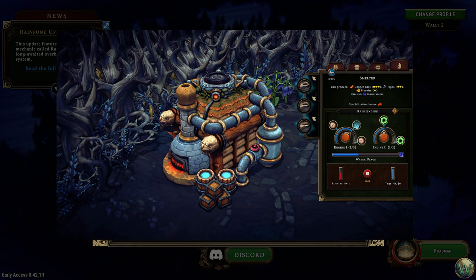When you use Rainpunk technology, this is now what creates the blightrot cysts. The more you boost your production, the more cysts are produced. Cysts don't just get produced on the building using the Rainpunk technology — once the building is full with three cysts, the cysts will start jumping to other buildings nearby, including houses and service buildings.